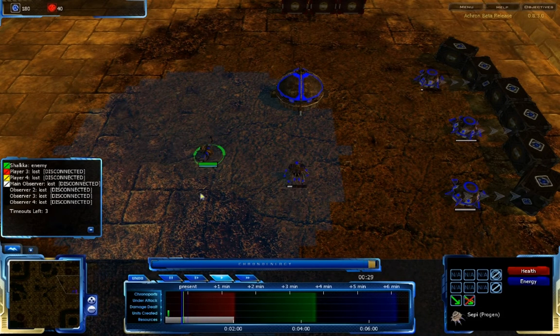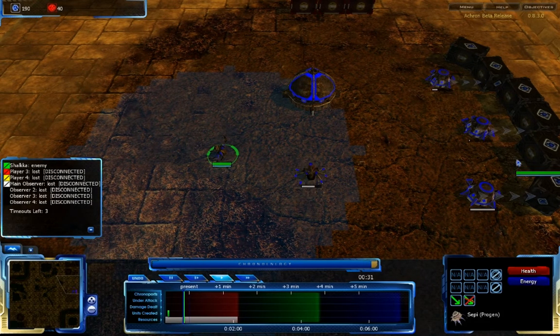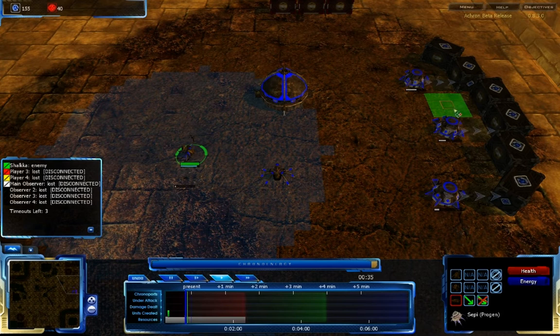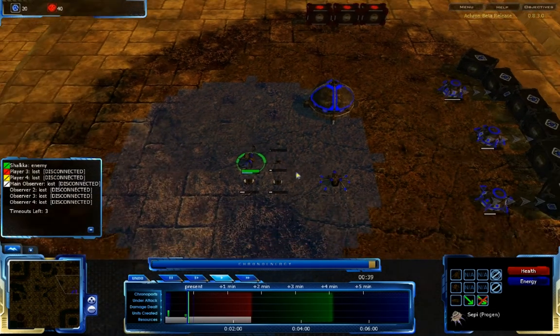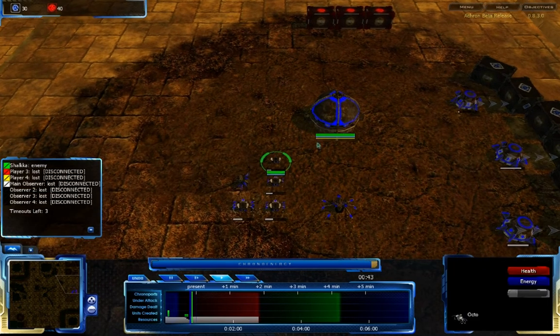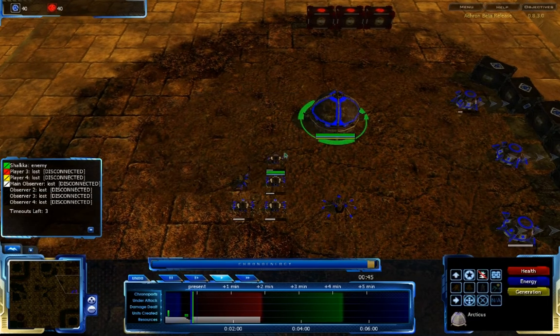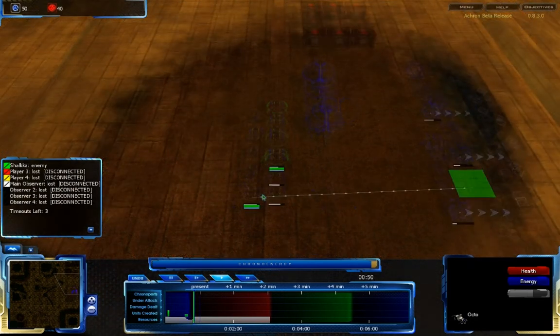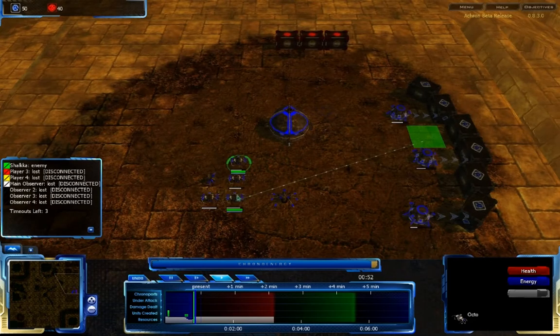Hopefully this should work out quite well in Akron. So I'm just going to set up my basic base building, and I'm going to try to do some tricks with Echo Scouting — see if I can get one Octo to scout all three positions at roughly the same time in game time. And when I'm doing that, I will go over the map structure as well.